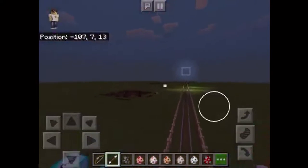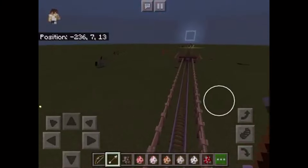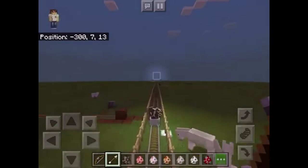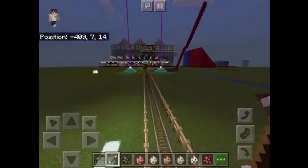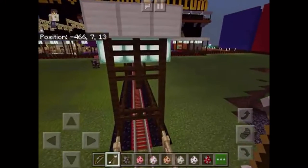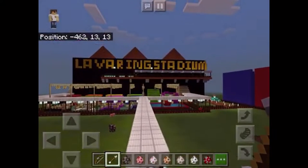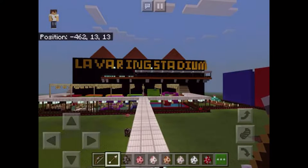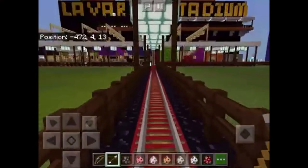You guys will see something very cool and amazing — just wait for it, it's coming up. Oh, here it is! I don't think you guys can see it real well, but look at this — Lava Ring Stadium. It's pretty much a battle ring; there's a battle ring inside of the building, you guys will see it once we get in. There's no fights going on tonight, so without further ado, let's get in.